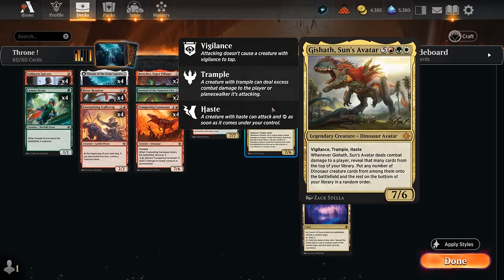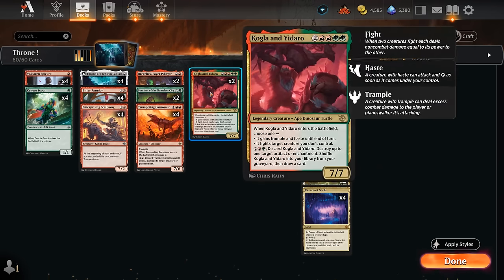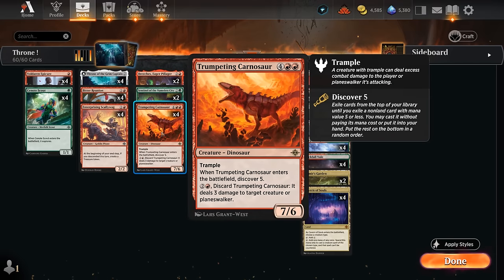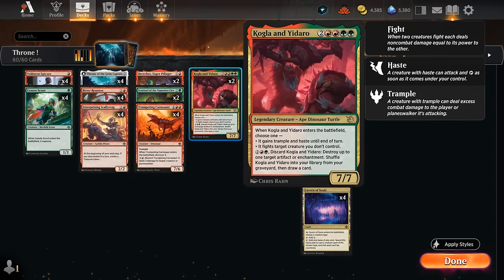Besides Galta and Mavren, we also have two copies of Gishath — a 7/6 vigilance trample haste. If it hits the opponent we can reveal that many cards from the top of our library and put any number of dinosaur creature cards from among them straight onto the battlefield, so that can potentially put a Galta and Mavren into play. We also have two copies of Kogla and Yidaro, which is quite flexible as a four-mana ability that can destroy artifacts or enchantments while drawing a card, and also a six-mana creature with trample and haste until end of turn. The Trumpeting Carnosaur also has excellent synergy — as a three-mana ability that lets us deal three damage to a creature or planeswalker, it ends up in our graveyard where we can then later craft it with our Throne of the Grim Captain. Sadly Kogla and Yidaro gets shuffled back into our deck, so we wouldn't be able to craft it if we use the ability, but Carnosaur does.